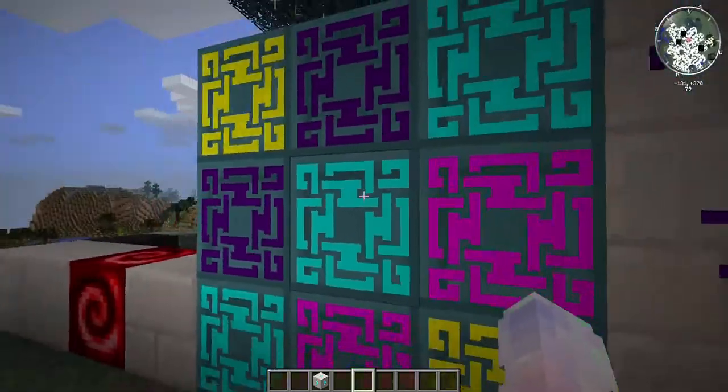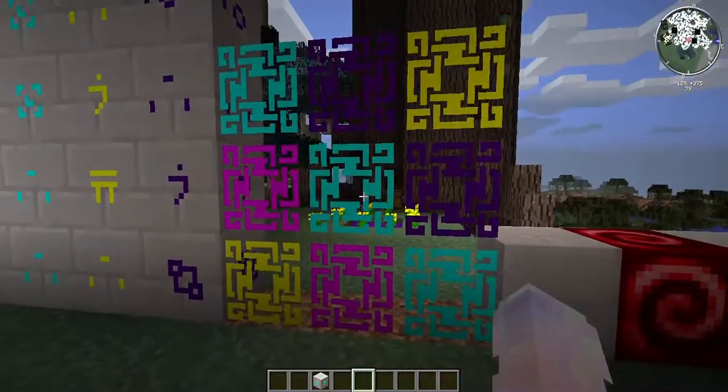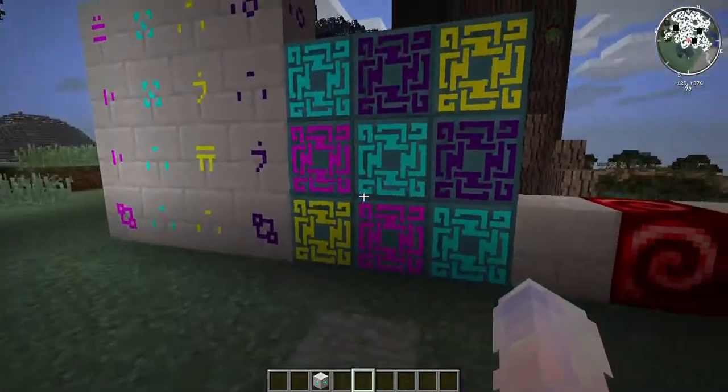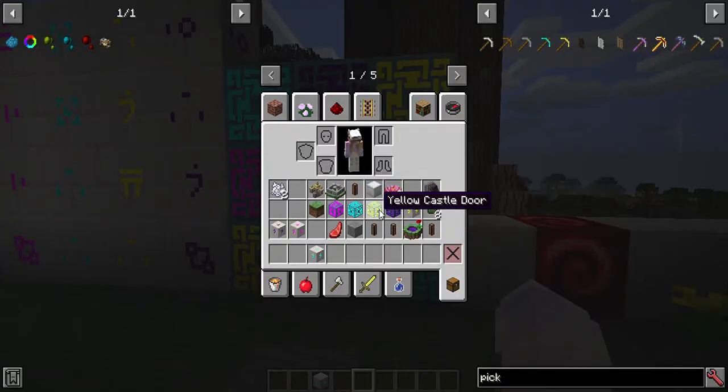We're gonna go inside this little area and right-click these. You don't have to make it just like this - I just need a bunch of them to show them. You can make them all just blue, you can really design any color. There are a lot of them right here: violet, yellow, blue.